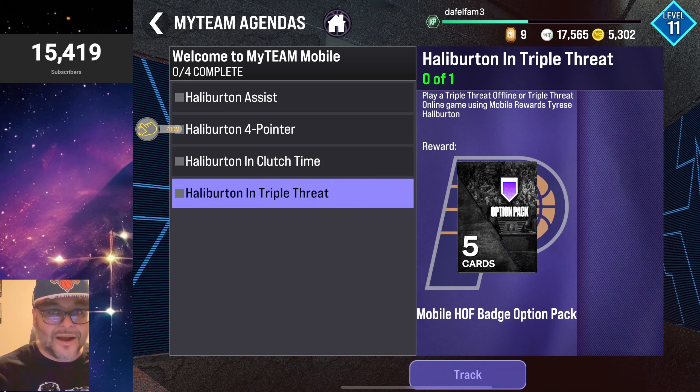In order to redeem your reward, you need to go to My Collection and scroll down to where it says Rewards, click MyTeam Mobile, and you'll see Tyrese Halliburton is there — that is how you add him to your squad. Welcome to the mobile fam, folks!